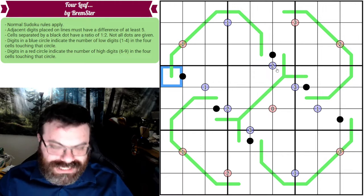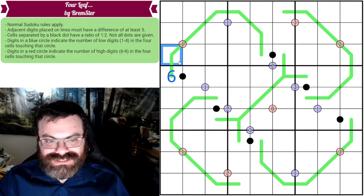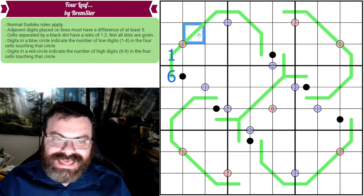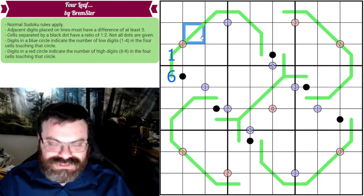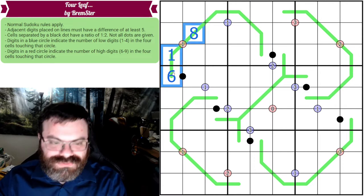For example, if I put a six here, the only digit with a difference of at least five from six is one, so this would have to be a one. From one, there are four digits with a difference of at least five: six, seven, eight, or nine. So I could do an eight, and then here I'd have to subtract at least five, then add at least five, subtract at least five, and so on as we move along the line.